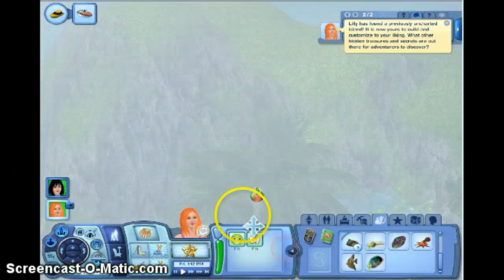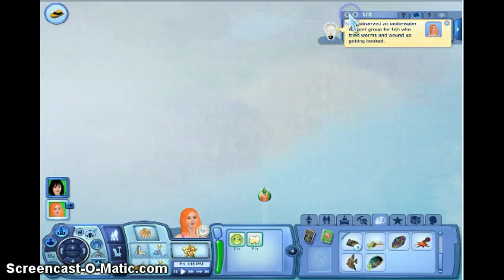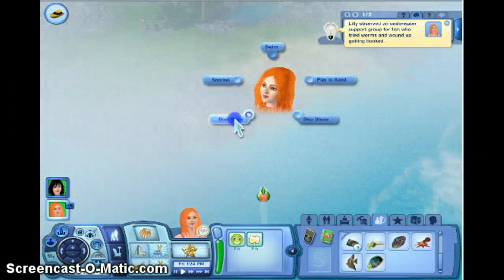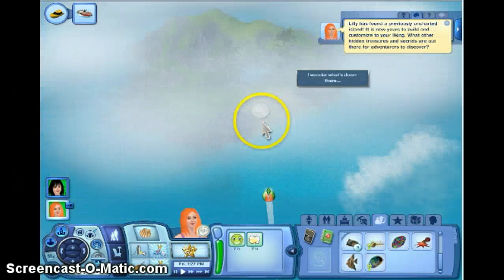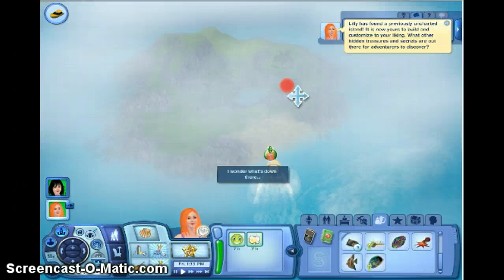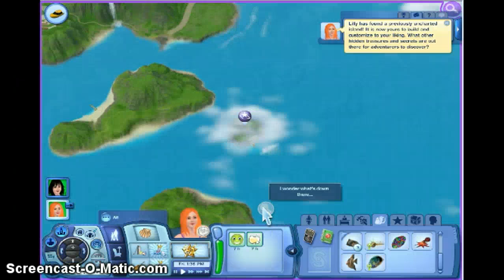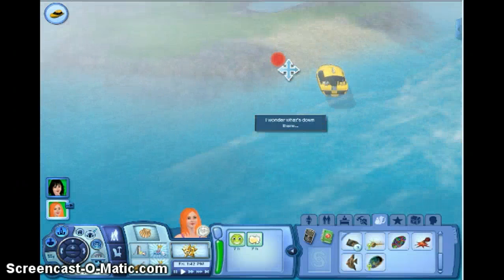Oh my god, I think this is Plumbop — it says I've previously interacted with it. Oh my god, yay! We found this awesome island! The boat is quite big compared to the island because the island is so small. Two islands down — pretty awesome!